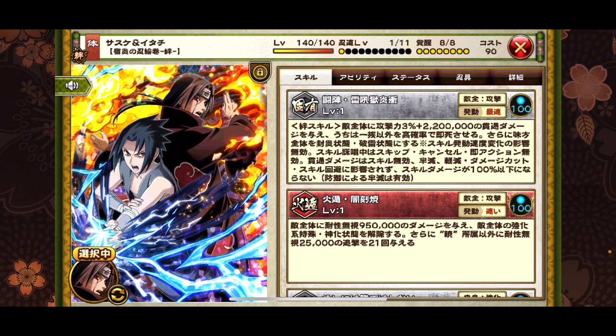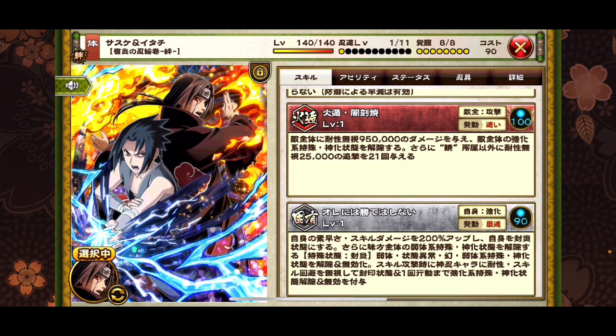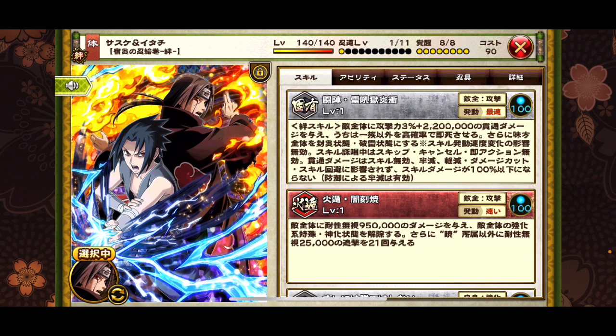Second skill: own speed and skill influence 200, grant seal inferno state to itself, remove party negative specials in god state. Seal inferno removes immune to debuff status effects — genjutsu negative special state — and in god state ignores resistance and skill dodge, inflicts seal, and for one turn removes immune to positive specials in god state to god enemies. The kizuna skill is still pretty good: deal 3% plus 2,200,000 penetrate damage to all enemies, high chance to insta-kill non-Uchiha enemies, grant party lightning destruction and seal infernal state. Penetrate damage is unaffected by skill immunity, resistance, mitigation, damage cut, and skill dodge. Skill damage cannot go below 100%, though damage is still halved while defending.